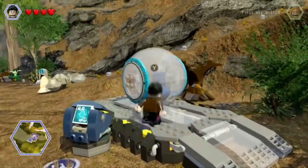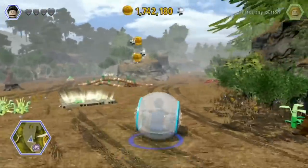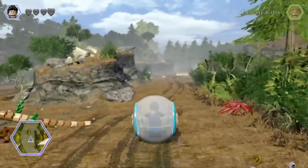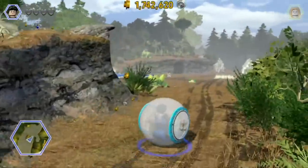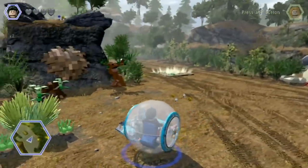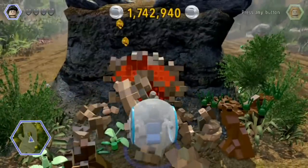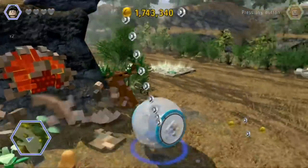So right here you want to get this gyrosphere. Go ahead and unlock it if you haven't already. Then go this way and come on the other side of this and you'll see a little gyrosphere jumper right here. Hit it and it'll reveal this red part right here.